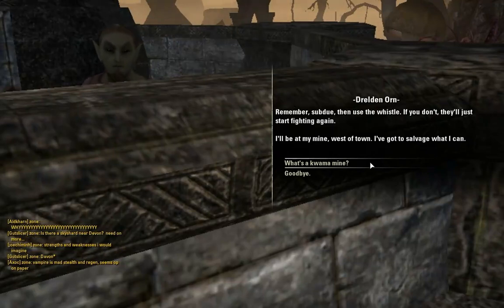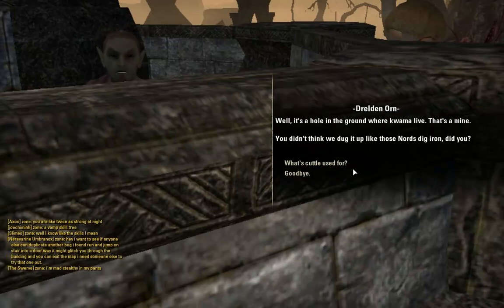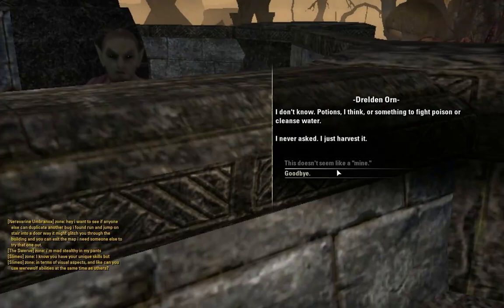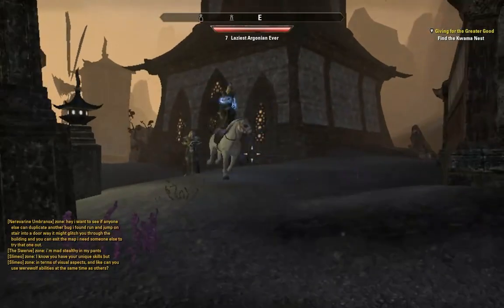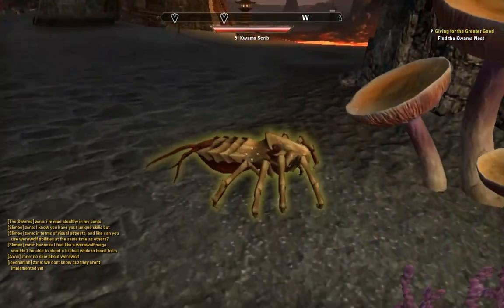I'll be at my mine west of town. It's where you get Kwama eggs — you can also get Kwama cuttle, the waxy substance that grows on their beaks. Alright, if I see any Kwama I'll... What is that guy doing? Awesome. So the Kwama are there — there's six. I need to get six of the wild beetles. Kwama squib — do I need to beat it? Let me just punch it. It's angry now. Use the whistle — it gets mad.